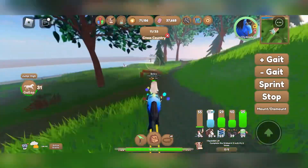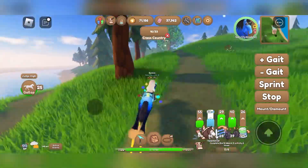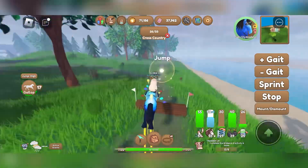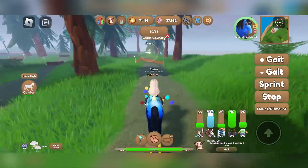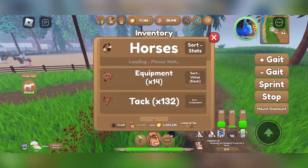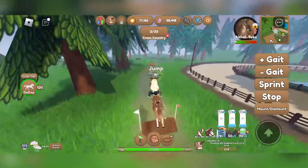Something I recently discovered is that if you have the horseback training efficiently skill, or whatever that skill is called, you get more tickets for completing different training activities. For example, I don't have that skill on my deep sea glides tail, but I do on my dear Aquatic.